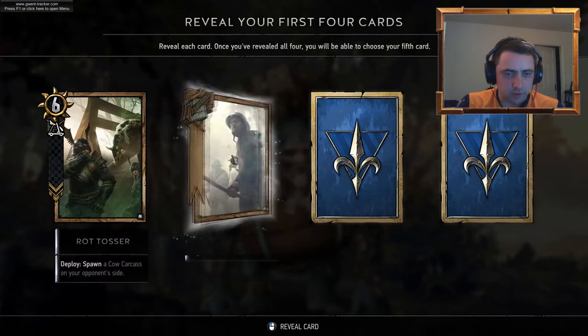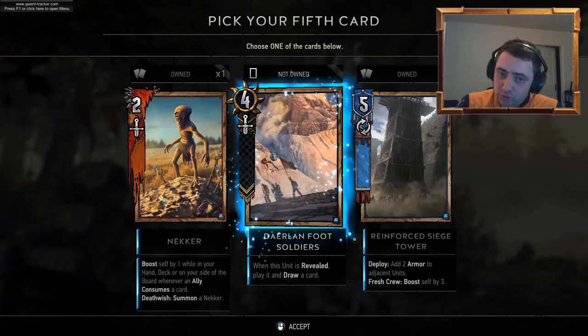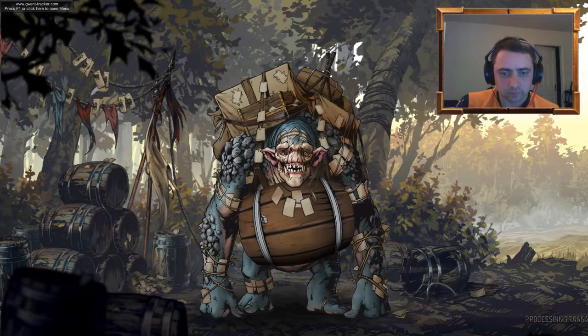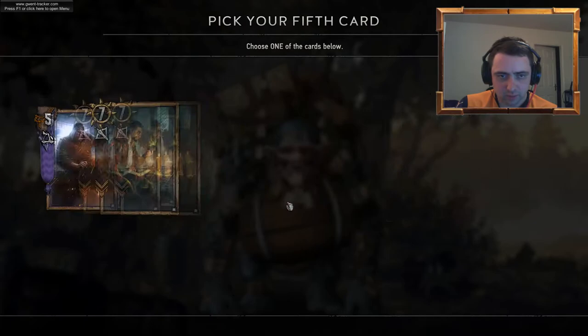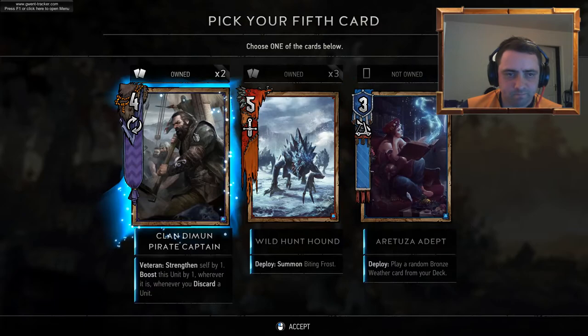We've got another Rotter — nice. Penetrable Fog. Ballista. Field Medic. NECA Reinforcing. Out of Dolom Foot Soldiers — Premium Foot Soldiers, looks beautiful. Going through our second NECA. Longship. Neophyte Premium. Alchemist — we've got three of those, we've got two of those. Play a random Bronze Weather card from your deck — let's go for the third Pirate Captain.